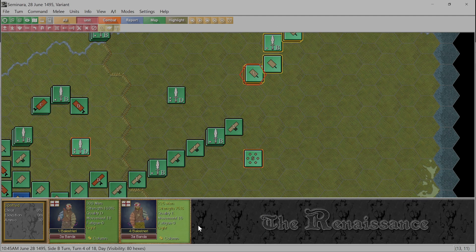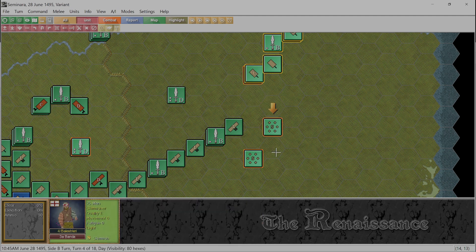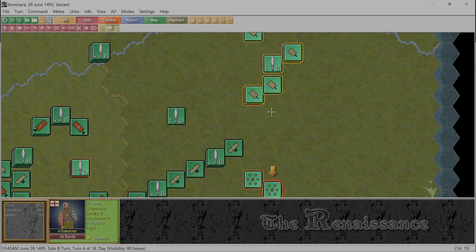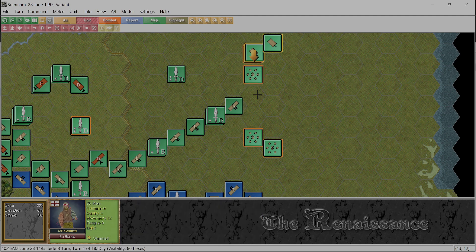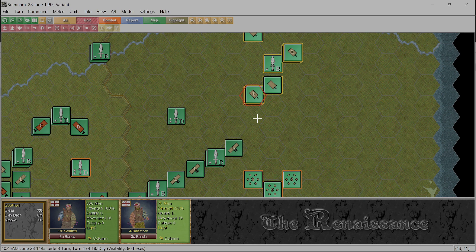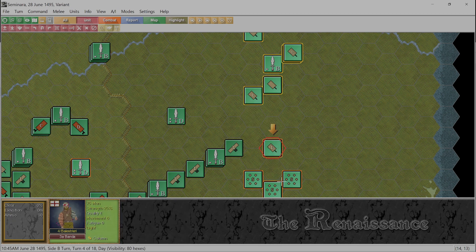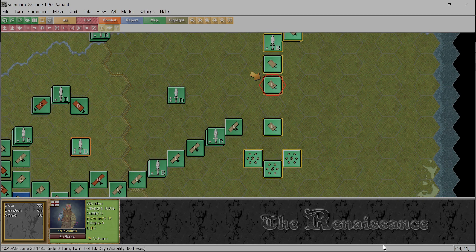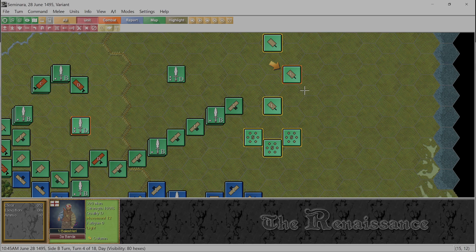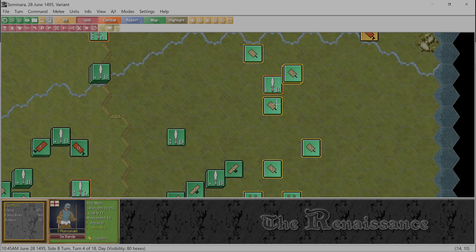Yes we can make skirmishers! This is just basically trying to cover our advance and maybe even get in behind them - how useful that would be I don't know. The parent unit should go down there. We have to keep the parent units. This guy can form a line but we'd like to move over a little bit because we want to try to flank them.